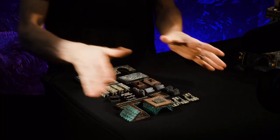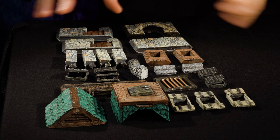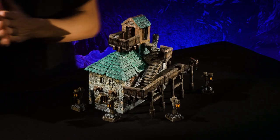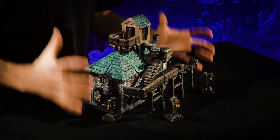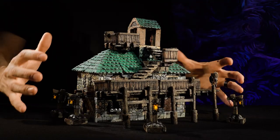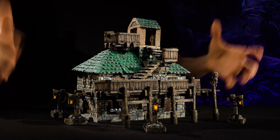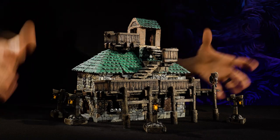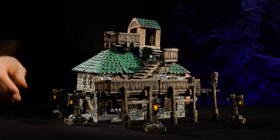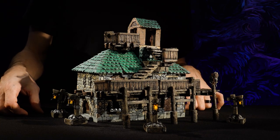We have all of these pieces we didn't use in the build, so this should provide you with a bunch of other building possibilities for any sort of alternate building you might do. This thing is supposed to feel like a stout, fortified, kind of no-nonsense headquarters for the town watch or the soldiers — or maybe the constable lives here, or maybe it's where they lock up the drunk tank. They can lock up the locals that are getting too rowdy and the like.